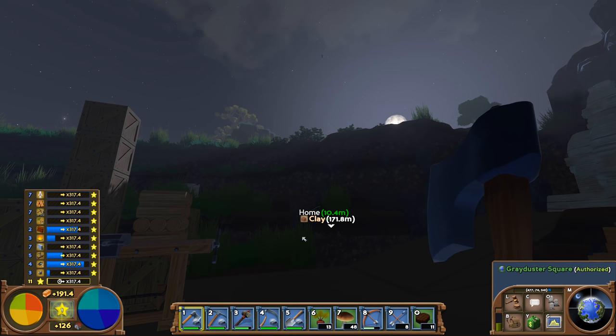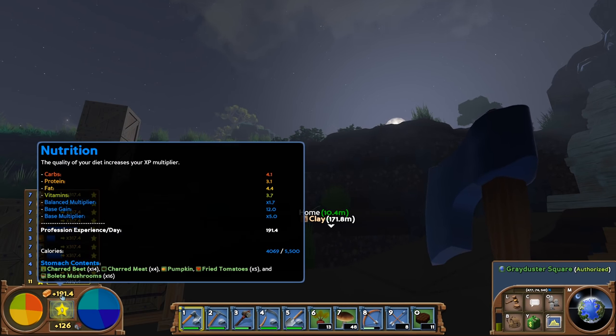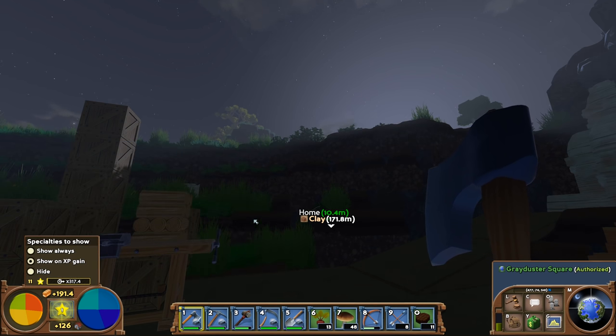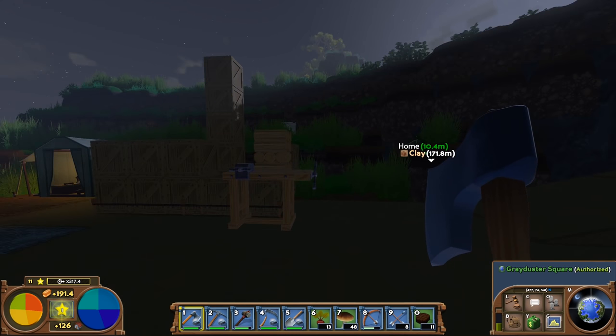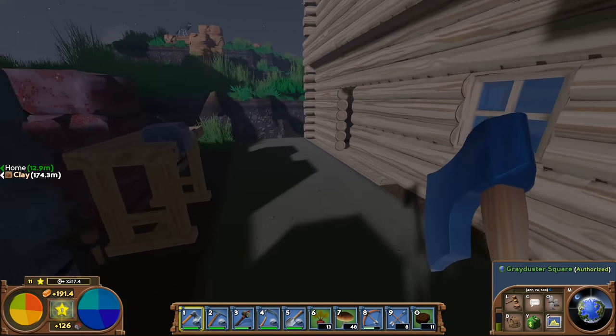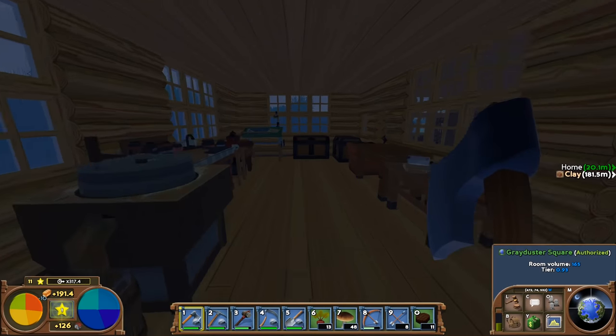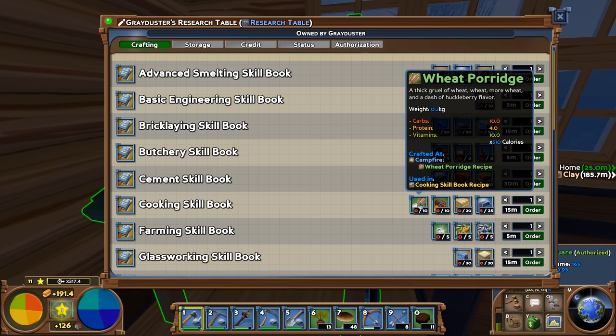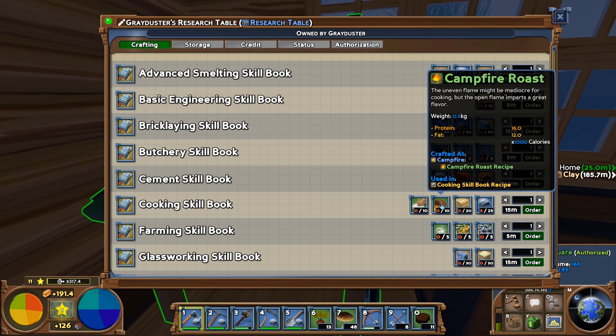My nutrition is at 191.4, so we need to get that up a little bit more. To unlock the cooking skill, we need a couple of things. Have a look here — cooking requires wheat porridge and campfire roast.